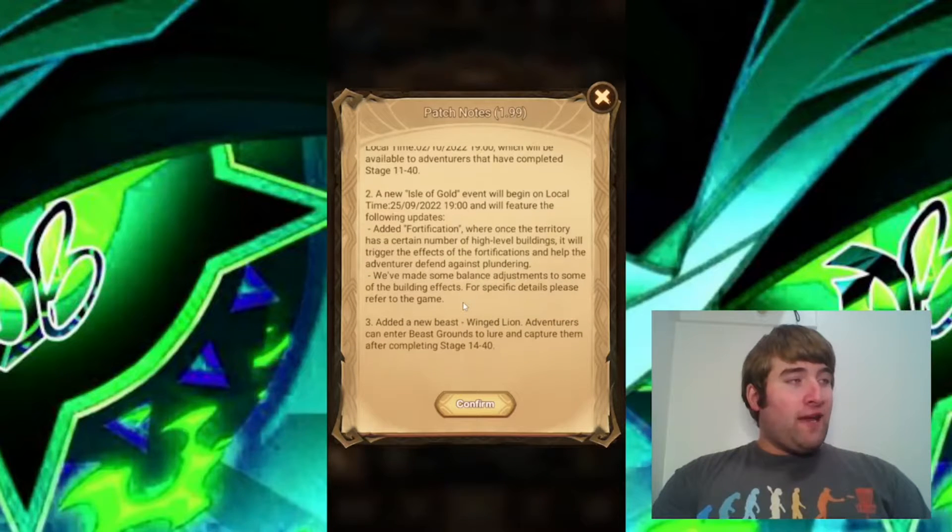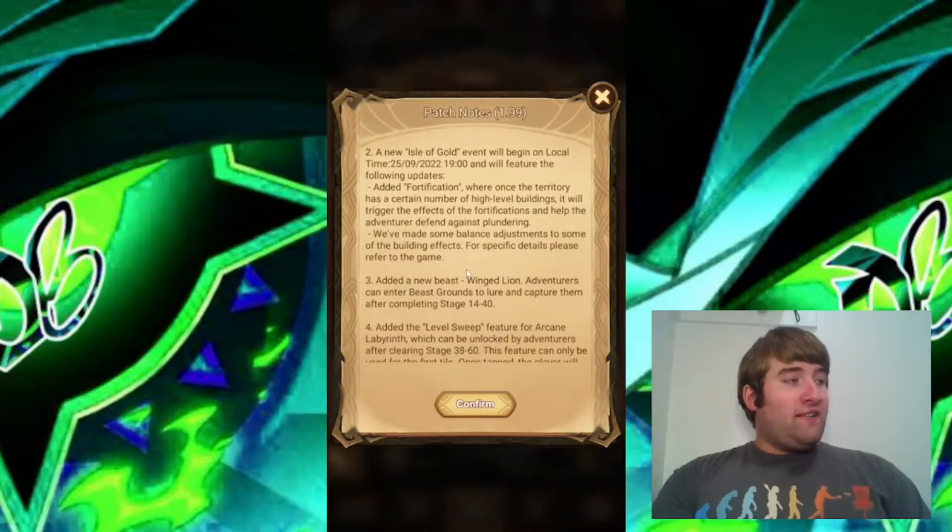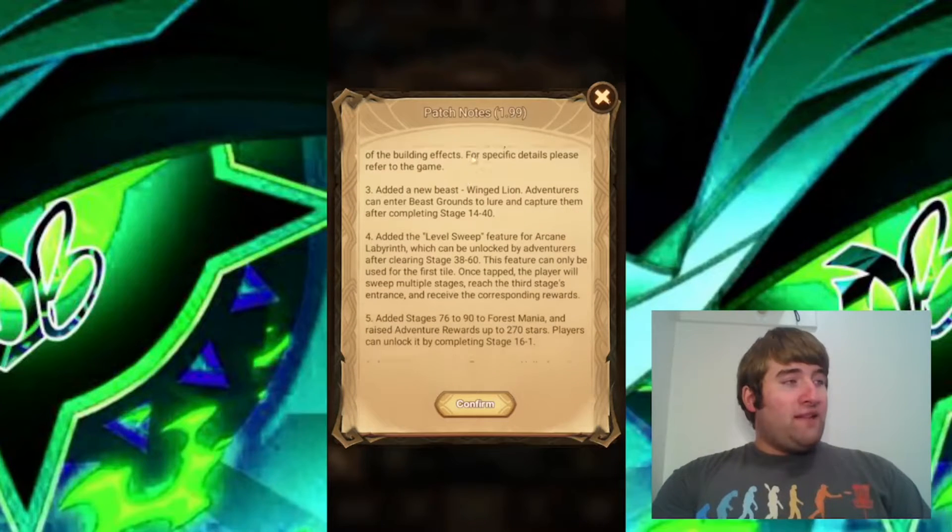We also have a new Isle of Gold event, and it will feature the following updates: added fortification, where once the territory has a certain number of high-level buildings, it will trigger the effects of the fortifications and help the adventurer defend against plundering. Some balance adjustments have been made to some of the building effects — for specifics, please refer to the game. So we're getting a new Isle of Gold season.